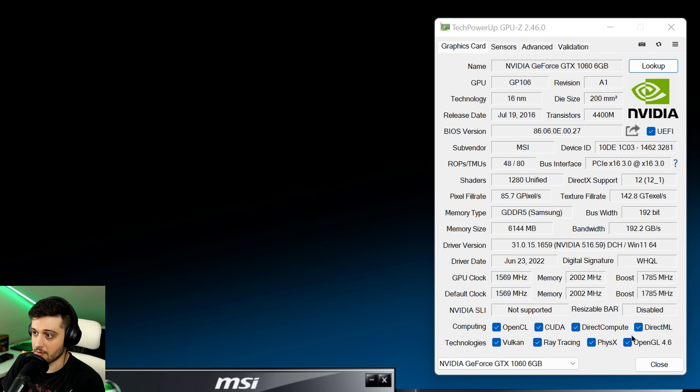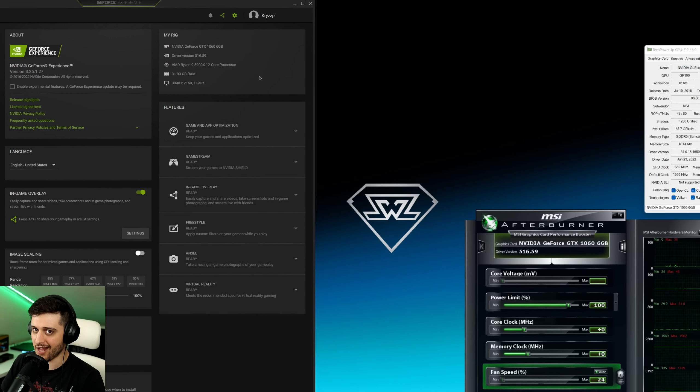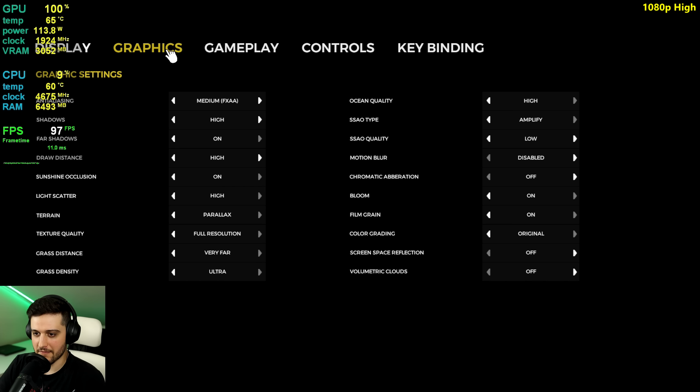Feel free to pause the video if you want to take a better look. Over on the left, we're pairing it with a Ryzen 9 5900X and 32GB of RAM to avoid CPU bottlenecks. I'm playing at 1080p and I'm also gonna test higher resolutions like 1440p and 4K. We're using the High Settings preset, which means that some things are not set to the highest. I also disabled Chromatic Aberration and Motion Blur.